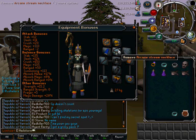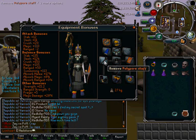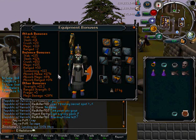I've got my Arcane Stream Necklace — its magical damage is plus 15%, so that's very good, it will increase my magic damage. I've got my Polypore Staff here, which has an inbuilt spell, which is very powerful and can hit above 500.